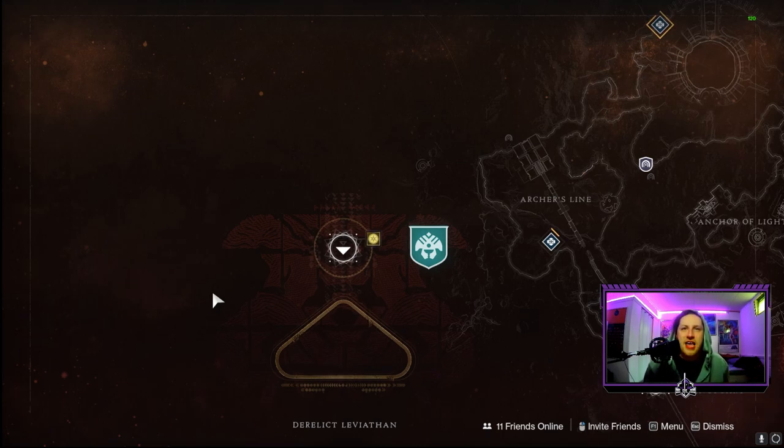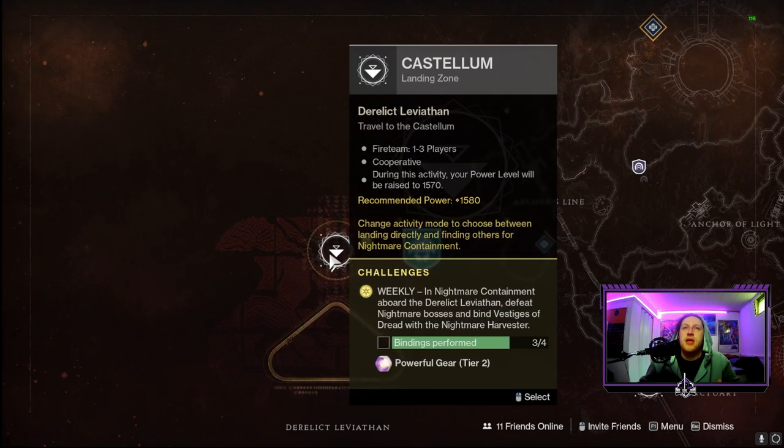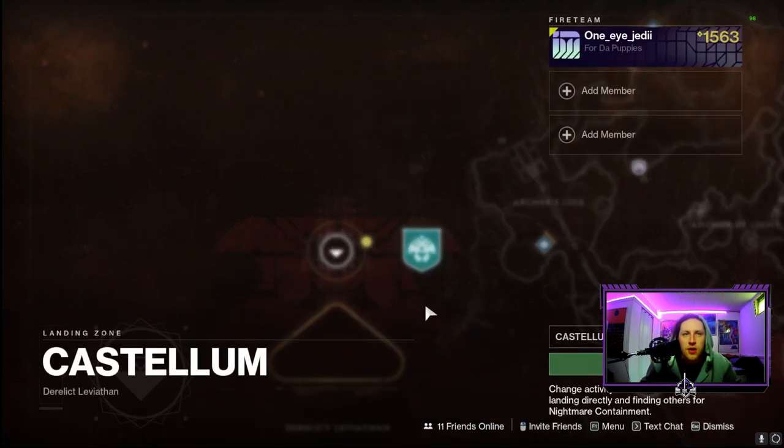In this video we're going to be talking about the Derelict Leviathan and our Nightmare Containment public activity on it. There is a little bit of confusion because there are two different playlists that do the same thing — it's just how people play in each game mode. To unlock the Derelict Leviathan and access the landing zone, you just have to complete the initial quest and mission of this season, and it'll progress you into doing certain tasks on the Leviathan for our quest steps.